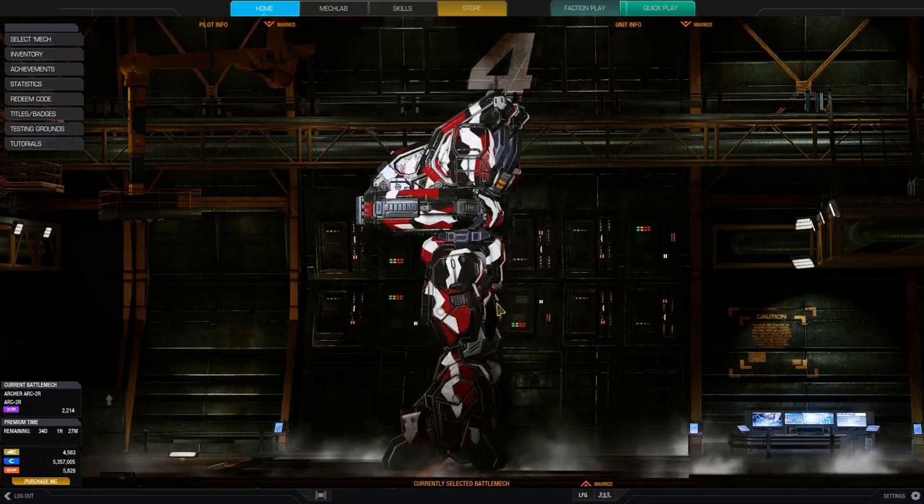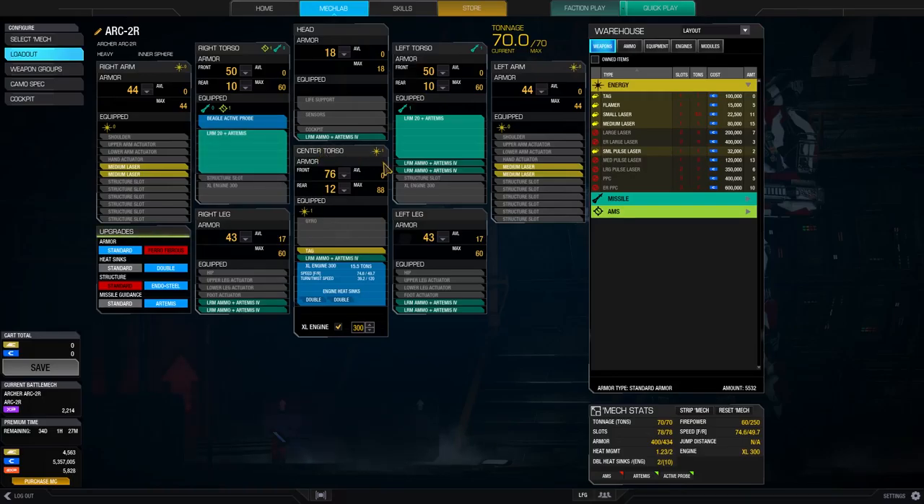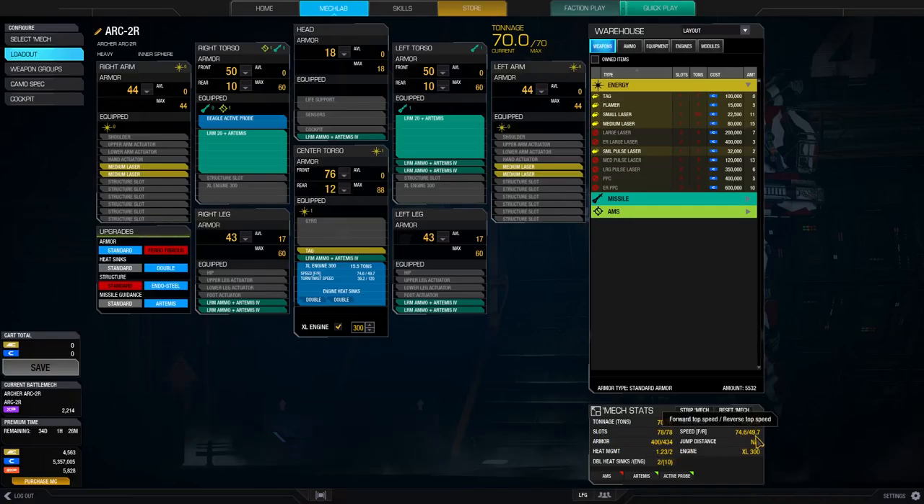Let's quickly jump into the MechLab and see what I put into it. I chose the Archer 2R for this build because it has the best quirks for LRMs. We've got 10% on the heat, 10% on the velocity, and 15% on the cooldown — not a crazy amount but we'll take it. We've got two LRM20s with Artemis as our main weapons, backed up with four medium lasers and a lot of ammo. We've got an XL300 built in, bringing us to a nice speed of about 75 kph.